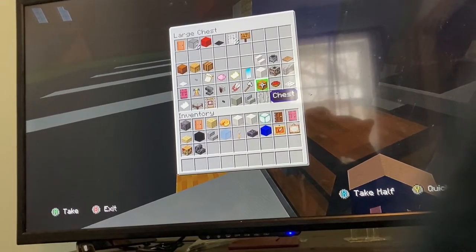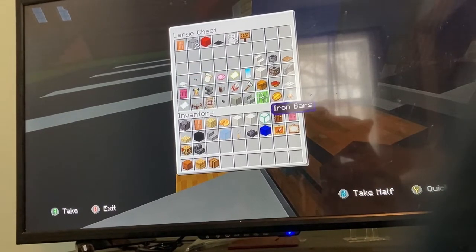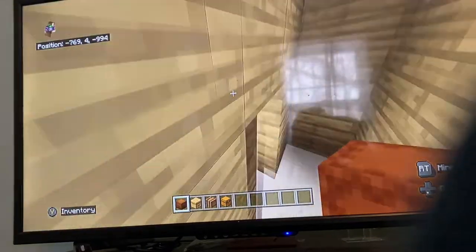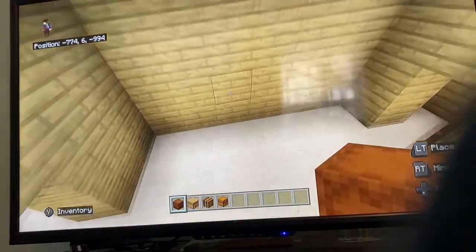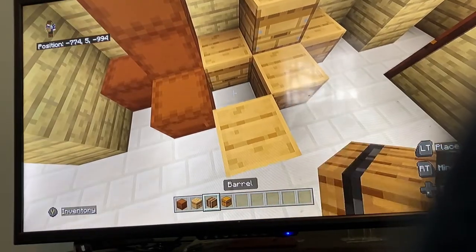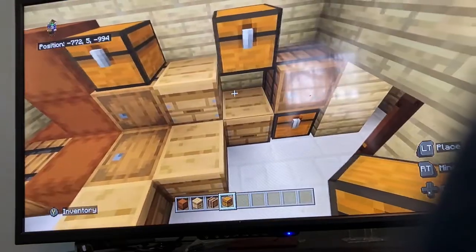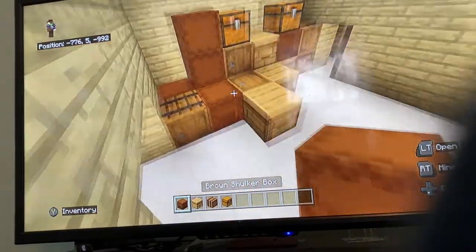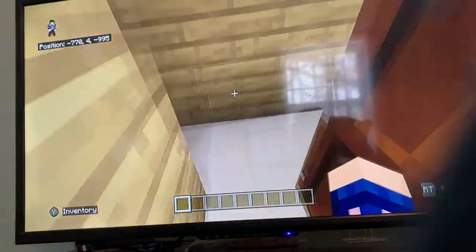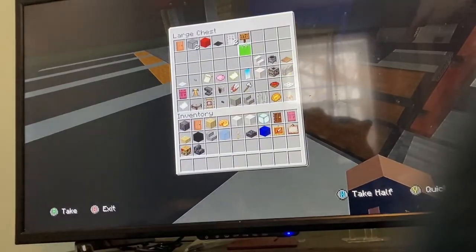For the storage room, all you need is brown shulker boxes, beehives, and barrels — plus some chests if you want. Come behind the registers; that's where the storage room is. Just scatter everything around randomly, since it's a storage room and things would just be placed wherever.